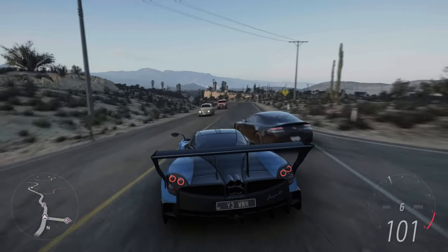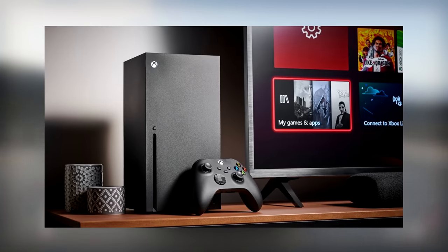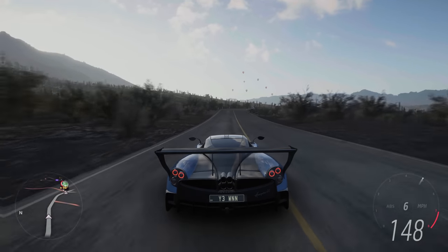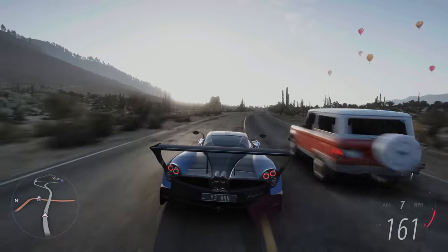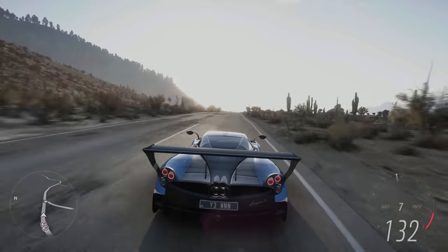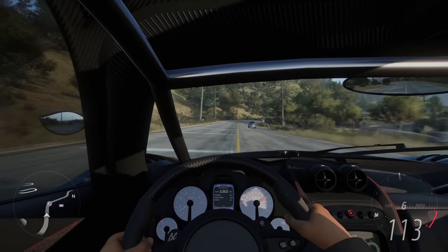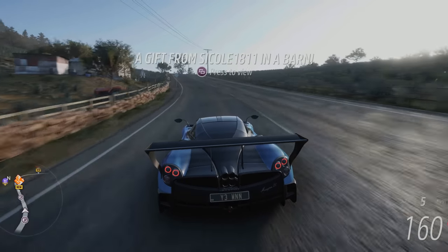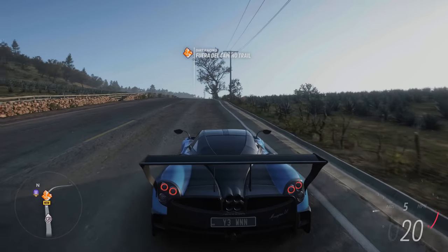Recently I went from playing Horizon 5 on my PC to my Xbox Series X and the transition has been very good. A lot of the PC bugs have completely gone and the gameplay is so much smoother — you can play 4K 60 consistently, the frame rate never drops. But there is something annoying about the console version: you cannot adjust the field of view. The cockpit camera angle is really annoying because look how close you are to the steering wheel — you can't even see half of it. We really need field of view adjustment on the console version of this game.